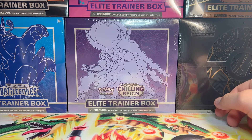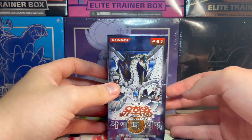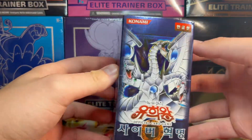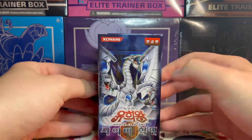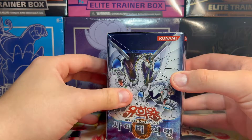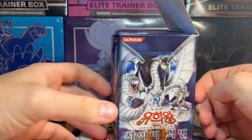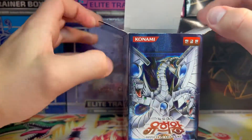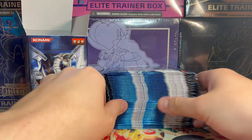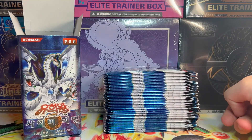Welcome back, everybody! In this one we are opening a Korean YuGiOh Cybernetic Revolution booster box. I've been waiting for this and I've been pumped for it. We've opened a couple of Korean YuGiOh booster boxes in the past and this is going to add to our repertoire. The pull cards you want to get are obviously Cyber End Dragon. In a Korean booster box you get 40 packs of five cards, so we are going to have our work cut out for us.